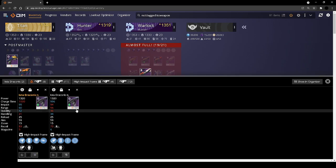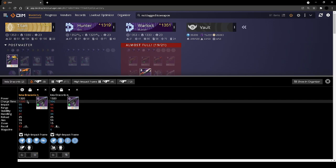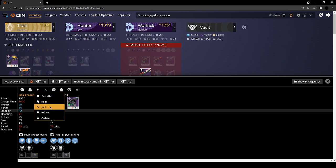For Ikelos I'd have to do Chronis — it has kind of an identity crisis. Cartesian consists — and yes it is a high impact so it does more damage, but rapid fire archetype — I just feel like I don't know. I don't see the need to have heating up frenzy on it. I might keep this one just because that is a cool combination.